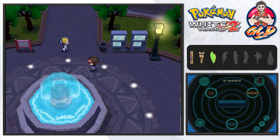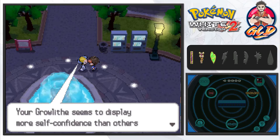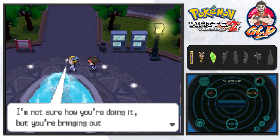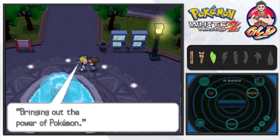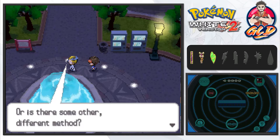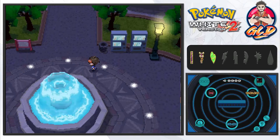A phone call interrupts — it's a scientist named Colress. He asks to see our pokemon and notes that our Croconaw displays more self-confidence than others of the same species, especially impressive with only three badges. He introduces himself: Colress, researching how to bring out the maximum power of pokemon through trainer bonds or other methods. He invites a battle and says he'll be waiting on Route 4.